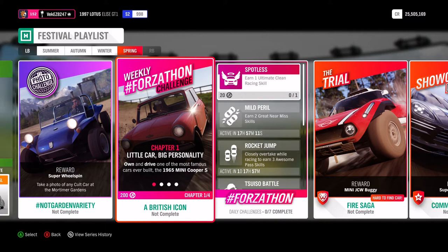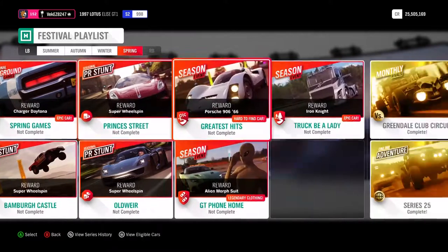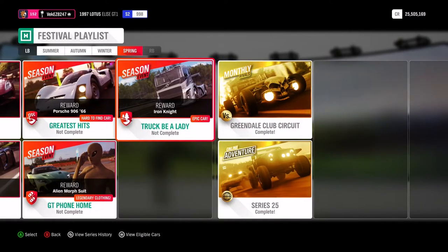Welcome back to VEC - we are officially at the end of the season, it is spring, so put on your best rain boots because it's gonna be wet out there on the roads. This week we have to own and drive the 1965 Mini Cooper S. Speaking of minis, you can also unlock a Mini JCW Buggy by doing the trial, and for any conspiracy enthusiasts you can also get the alien morph suit.